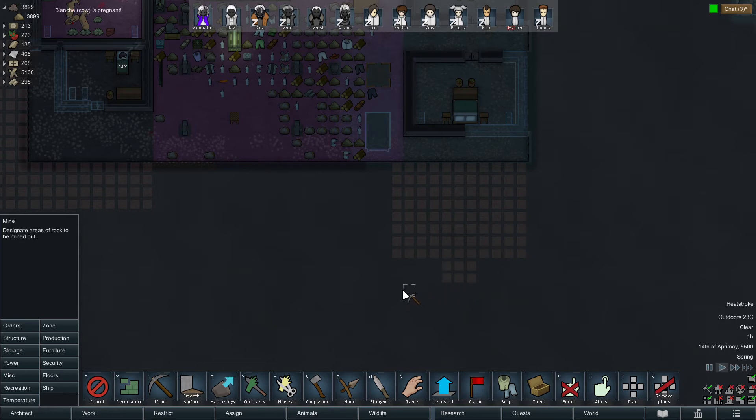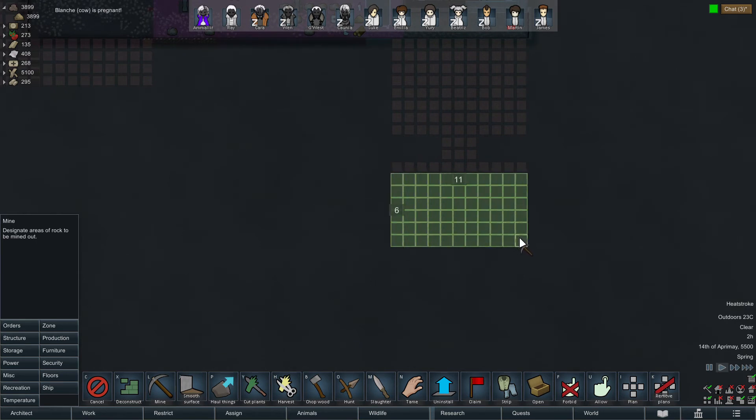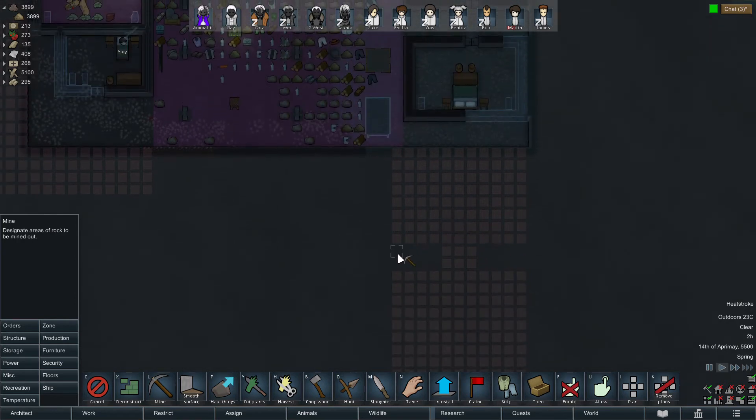A cow got pregnant — the circle of life. It's just a green shirt — wasn't sure if it had anything cool or special.